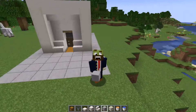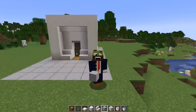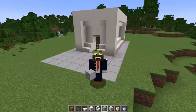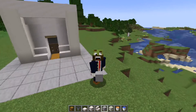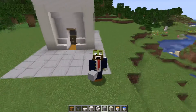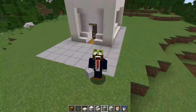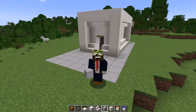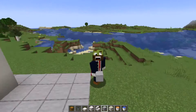That is your cobblestone generator, slash stone generator, all up and running. To get stone, all you need is a silk touch pickaxe and you get regular stone out of this thing. Sometimes it just doesn't beat going down in the mines and getting all the cool resources, but sometimes you just want to sit here and get chest after chest filled with stone for all your projects.